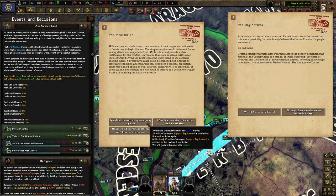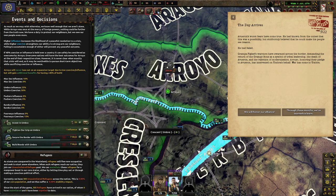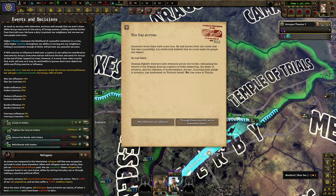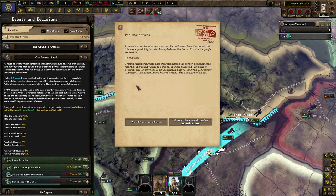Spend this time stockpiling emergency supplies — gain influence. I kinda know we'll get 40 influence at this point. Bad karma. Nagora would coordinate closely with Averon's defenses and get more defense — not bad. Get more influence for now. The day arrives — Averon's worst fears had come true. He'd known from the outset this was a possibility, but believed he could make his people see reason. He had failed. Grandpa Fake Leaf's warriors had swarmed across the board, demanding the return of the grampy bone as a symbol of tribal leadership, the death of Averon, and a rejection of modernization. As intervening on Umbra's behalf, the war has come to Umbra. Honor Alliance.